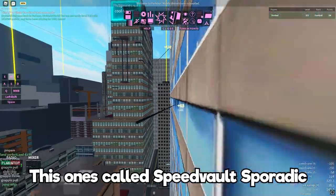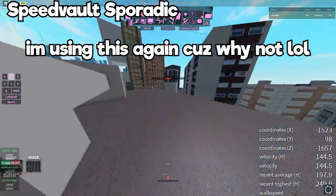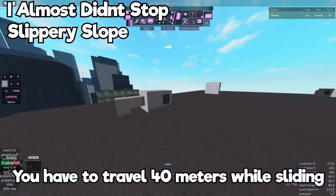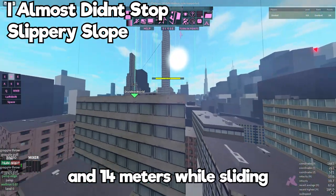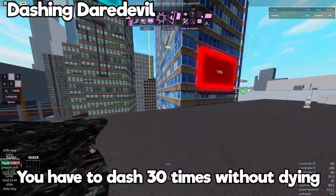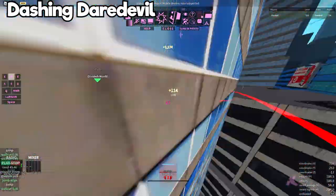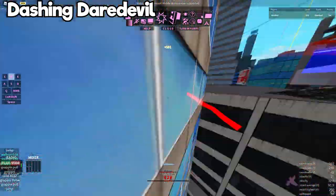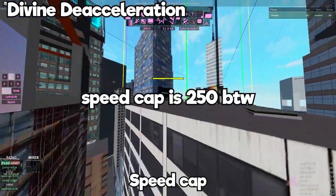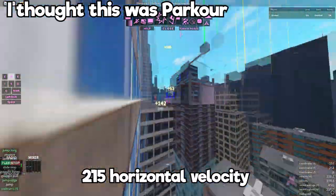This one's called Speed Vault Sporadic — you have to perform a speed vault while moving faster than 200 horizontal velocity. This one's called I Almost Didn't Stop plus Slippery Slope — you have to travel 40 meters while sliding, and 14 meters while sliding. This one's called Dashing Daredevil — you have to dash 30 times without dying. This one's called Divine Deacceleration — you just have to reach the maximum speed cap. This one's called I Thought This Was Parkour — you have to surpass 215 horizontal velocity.